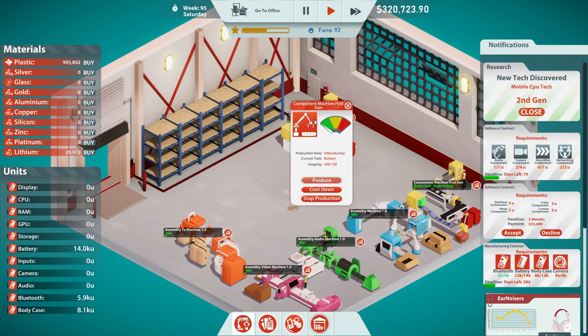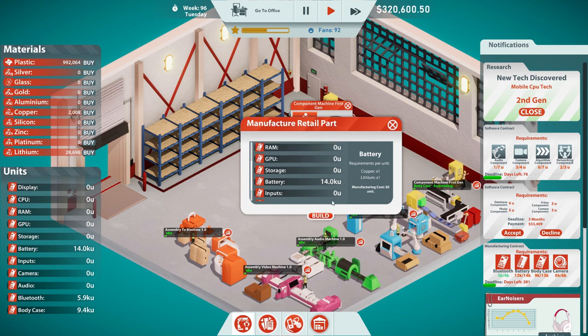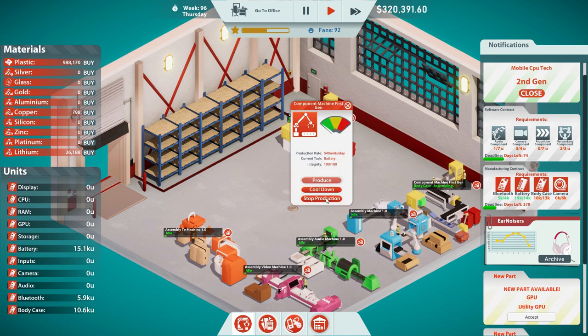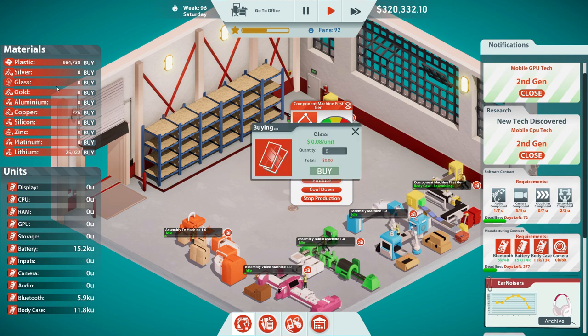What do you mean you don't have enough battery? We need copper. Okay. Batteries are done — stop the production. Now we need to make cameras. We need plastic and glass. Build cameras — we need glass.